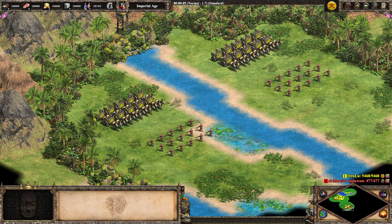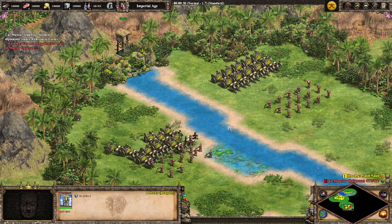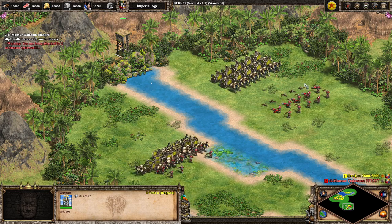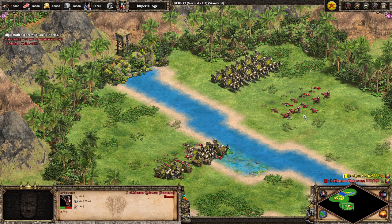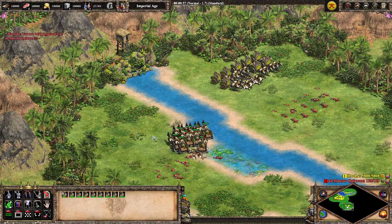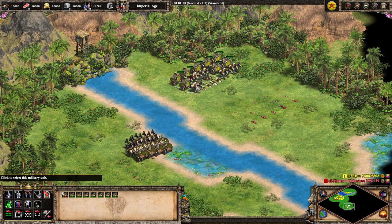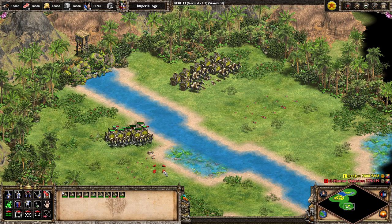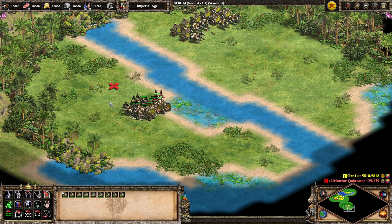Next up is against ranged units — 15 Saracen Arbalests. We're going to be pretty chonky with 135 HP and 7 pierce armor. Both variants are going to clean up super easily; it's just a matter of which does it faster. If you can get in with the melee units, they are going to be chopping away way faster, especially with that Pikes bonus — attacking super quickly. In a real situation the opponent will micro around, which makes the ranged Rathas a bit more attractive. But if you can just run stuff down with your chariots, they'll be butchering those archers super easily.